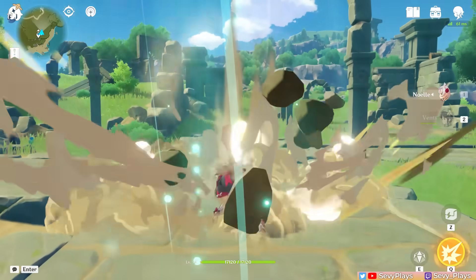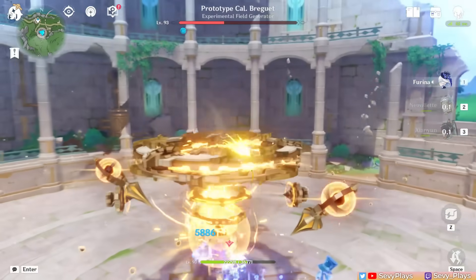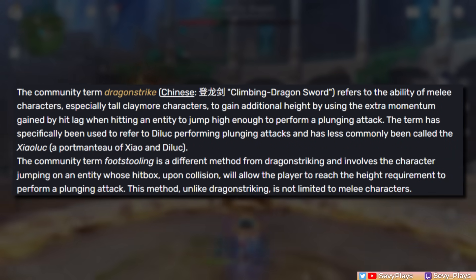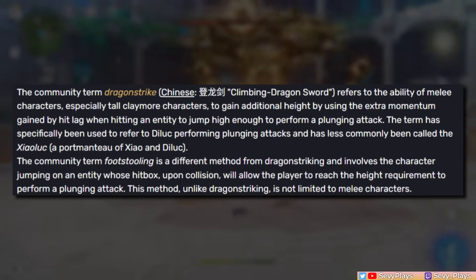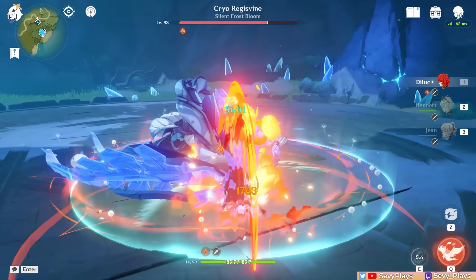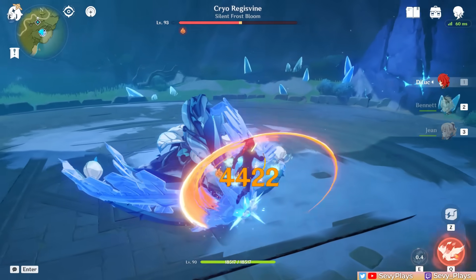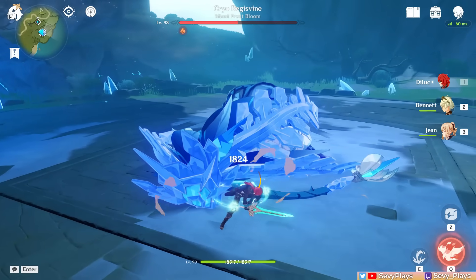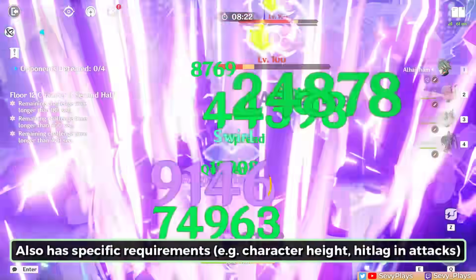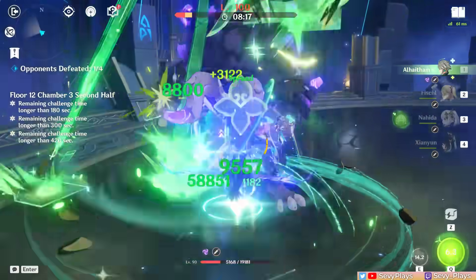For example, Venti's skill can generate a wind current to lift you by gliding in it, or certain enemies in Fontaine can create a gravity-free field. There are also the Dragon Strike and Footstooling techs, which exploit hit lag and collision mechanics to allow characters to unnaturally jump high enough to execute a plunge attack. You've probably heard of Dragon Strike Diluc, which is famous for popularizing said mechanic, and who puts it to good use thanks to his very high plunge attack multipliers. The reason these techs aren't something most players do is because of the skill barrier required to properly execute them. So with Xianyun, it's as simple as jumping and plunging now.